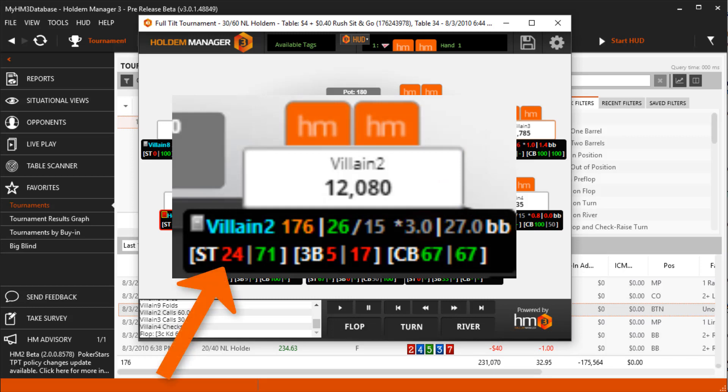The first abbreviation is ST, which means steal, and the second number is fold to steal. The next abbreviation is 3B, which means 3Bet, and the second number is fold to 3Bet. Finally, CB stands for CBet, and the second number is fold to CBet.